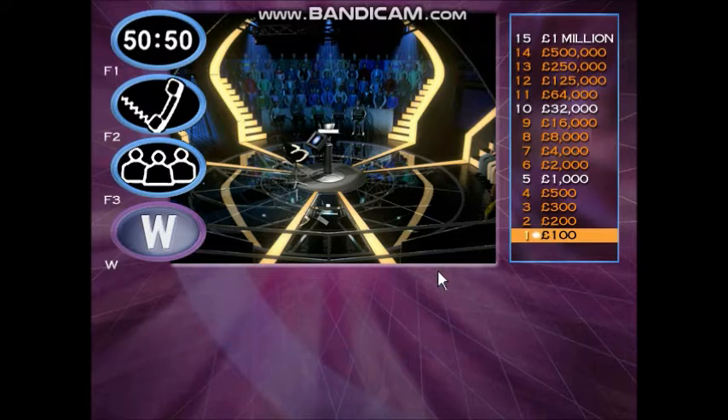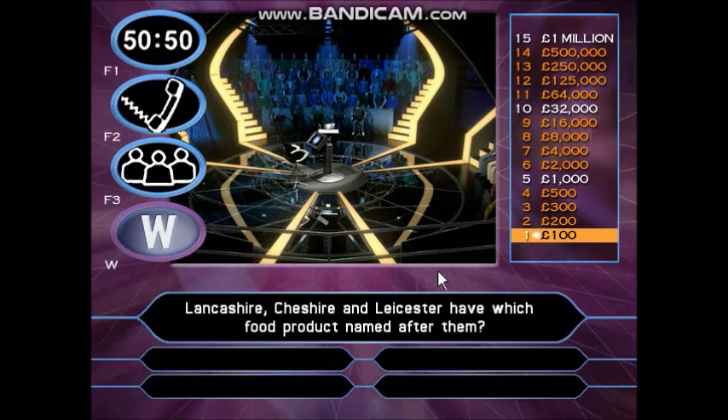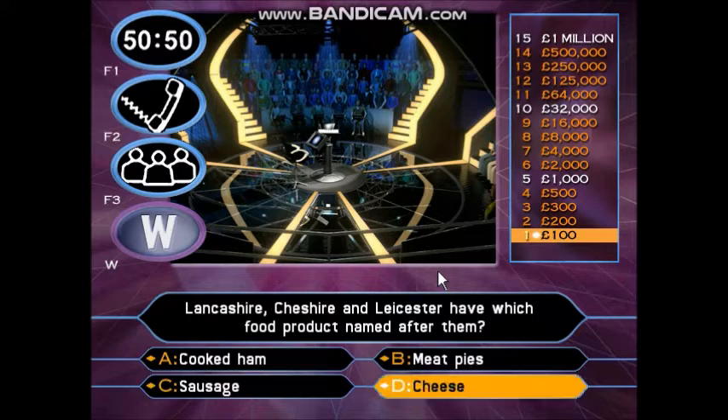Take a look at this for £200. Lancashire, Cheshire and Leicester have which food product named after them? Cooked Ham. Meat Pies. Sausage. Cheese. It's good for two hundred pounds.